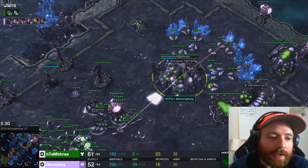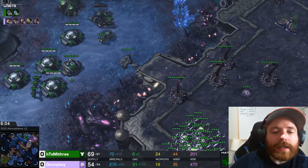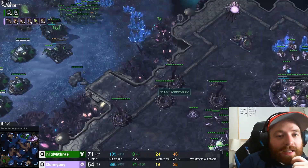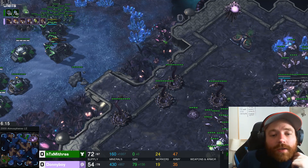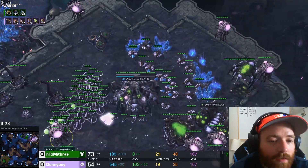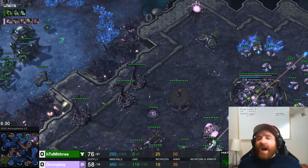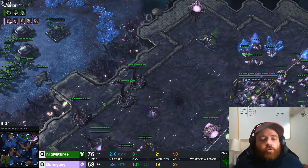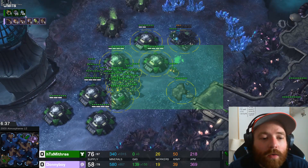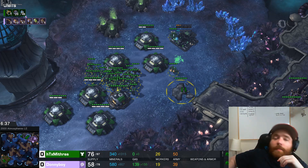There's no way these marines are getting up this ramp with banelings, queens, and spines in position without taking heavy losses. He's not going to bust me. So what do I do? I know he's eventually going to try, so I get Burrow and burrow some banelings here. Do we need to? Not really — this is just me being fancy. One of the most common mistakes I see is players run down and try to clear it out, taking a fight on the Terran's advantage, and losing everything. We don't need to do that.